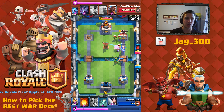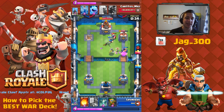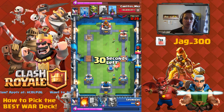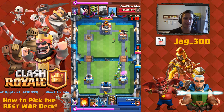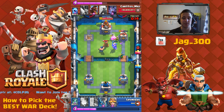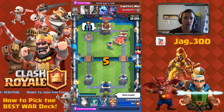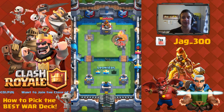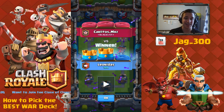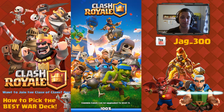Now I've got the counter-push: Knight, Executioner, and Dark Goblin coming in behind. I drop the Tombstone again to cover the Hog — one building works great for covering Hog, Giant, and Pekka. Then I drop the Prince and Executioner to push for that second tower, because every crown matters in war. Dropped the E-Barbs and attempted the Fireball — got that tower down anyway. The deck absolutely overwhelmed him; I didn't take more than 2300 damage on either tower.